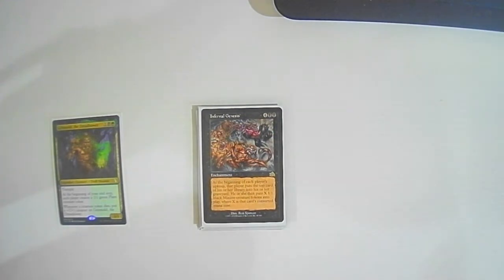Virulent Plague: two colorless one black — creature tokens get -2/-2. Infernal Genesis: four colorless two black — at the beginning of each player's upkeep, that player mills the top card of their library, then puts X 1/1 black Minion creature tokens into play where X is that card's converted mana cost. This is a really good card for this deck. If Grismold gets wiped a few times and you need to get back in the game, if you have any type of -1/-1 on the board this can set up lethal damage when you come back around. I play against a Yuriko and players with really high CMC spells, so this is a nice way to get back into the game.